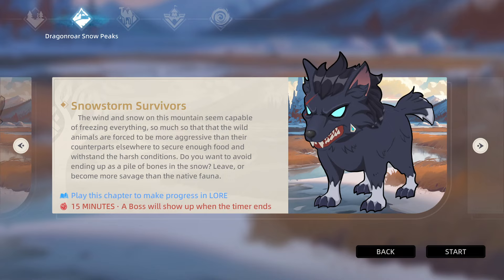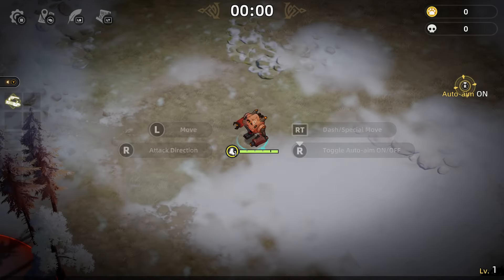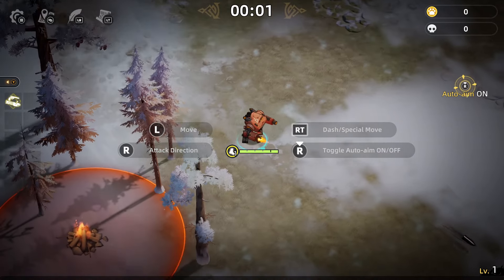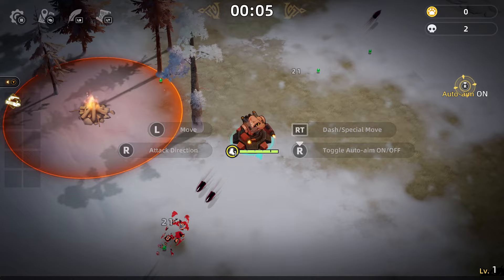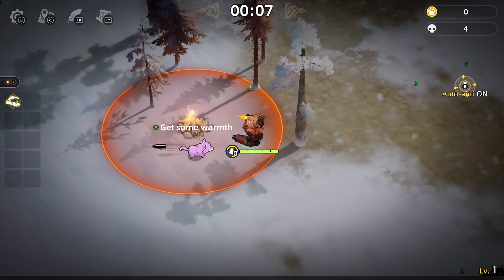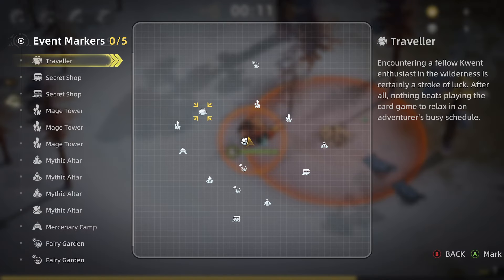We're doing a 15-minute run fighting this cute little Timberwolf character. This character doesn't have a dash — some characters do. See how slow he fires normally, but when we get into turret mode he fires extremely fast. Pretty cool.